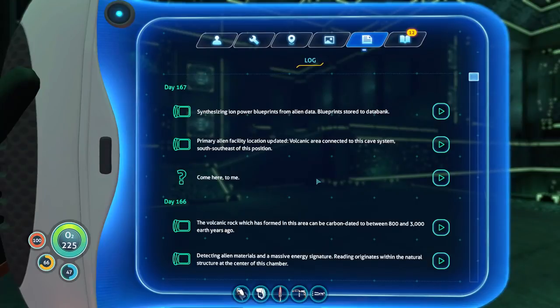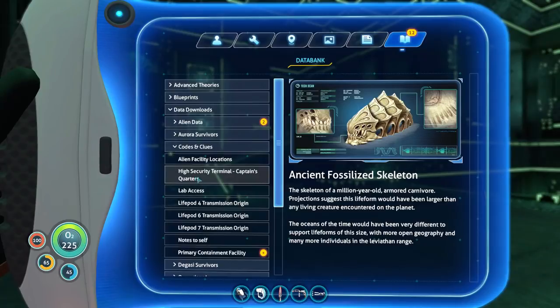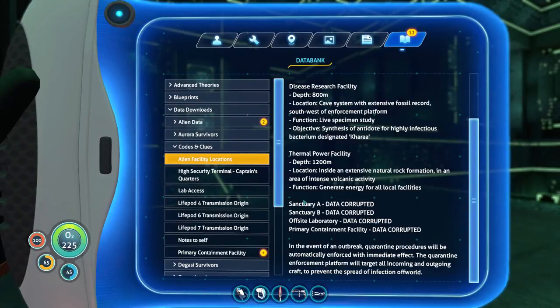The voice and subtitles disagree on things. The voice says 1.4 kilometers — that's 1,400 meters down. We're like 1,200 now, so only 200 more meters. Apparently there's an entrance south-southeast from here. They're going even deeper. I'll find the primary alien facility, which we've been waiting to find. The game is supposed to go even deeper to find a place. We're looking for Sanctuary A, Sanctuary B, an off-site laboratory, and the primary containment facility. We were looking for that place to find the Sea Emperor — it was designed specifically for the Sea Emperor, wasn't it?